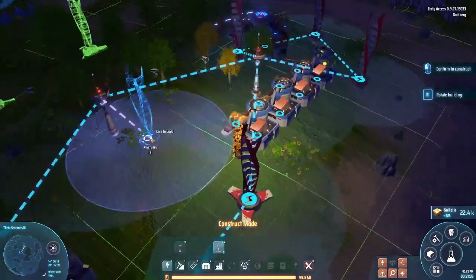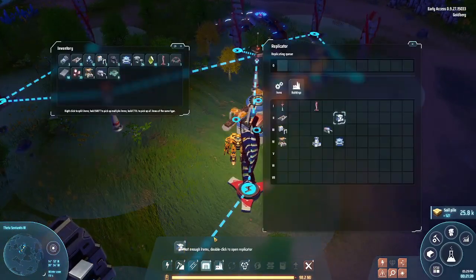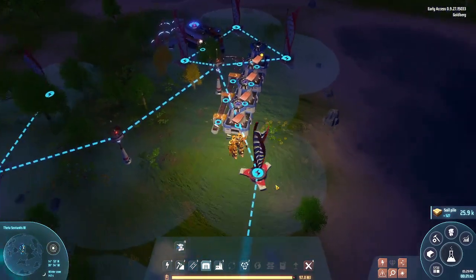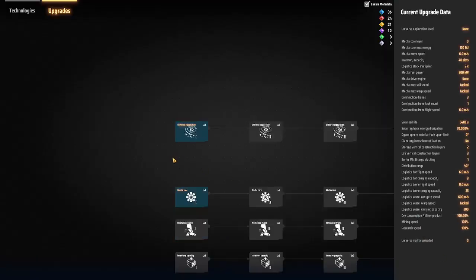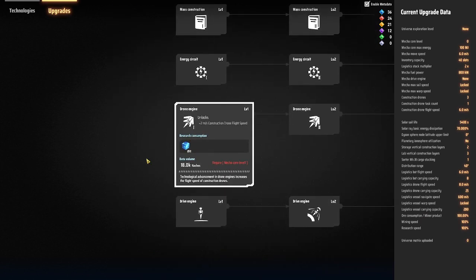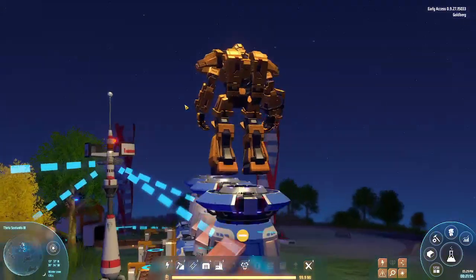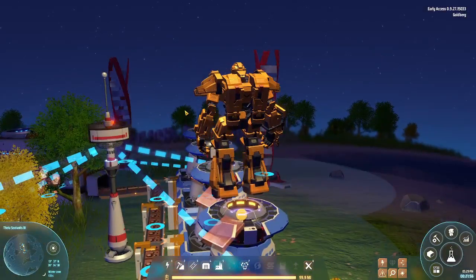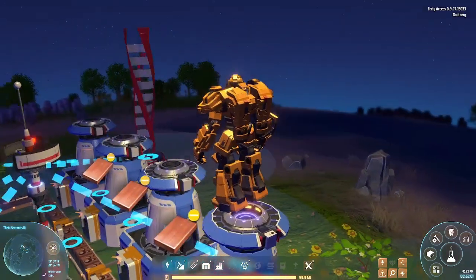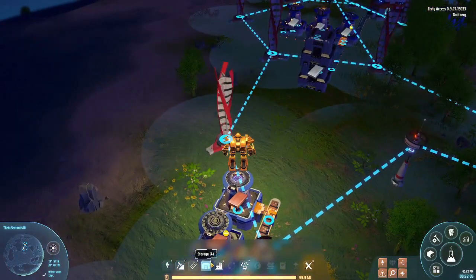We now have an automated copper farm, which means we need to save things somewhere. We also need drone speed upgrades because the drones are very slow - the first one needs 200 resources. Okay, let's keep going.